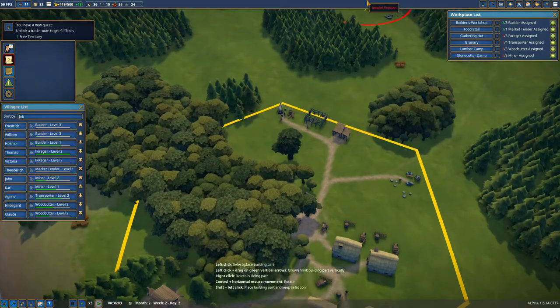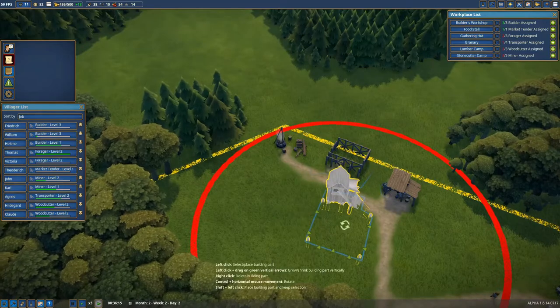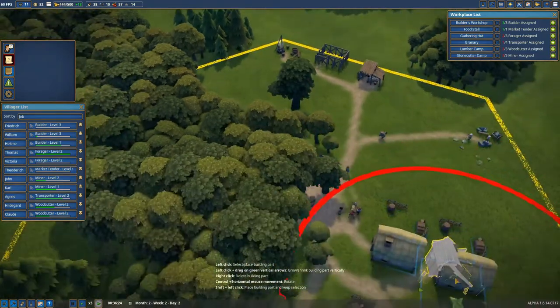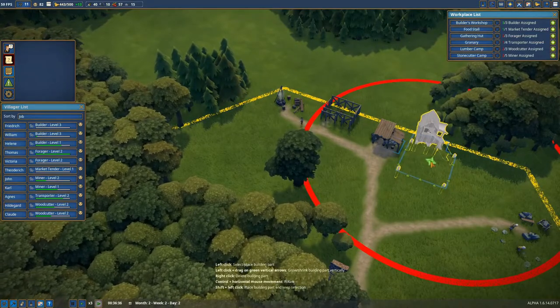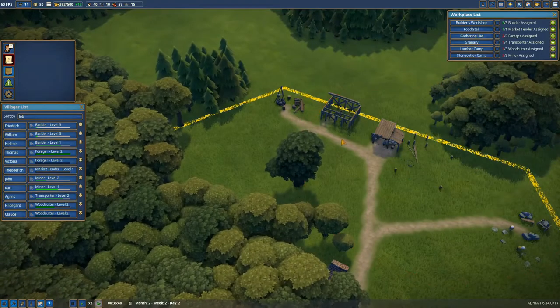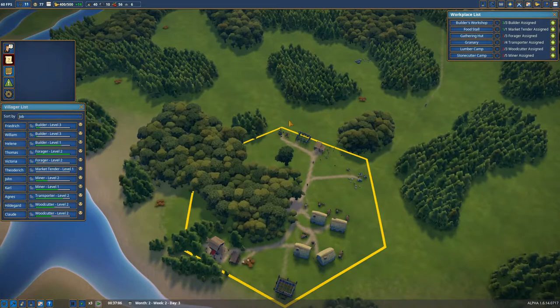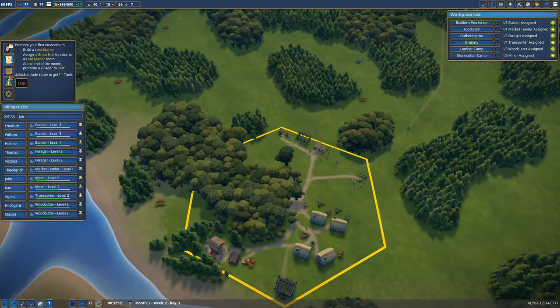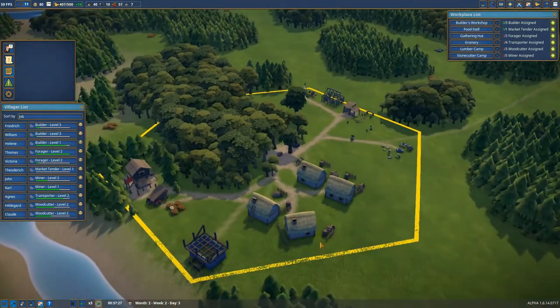All the goods the woodcutter provides we have to store somewhere, and one of the places we will be doing that is in a warehouse. So let's build one. You can see the big red circle — that's not too good, so later on we will be building new ones elsewhere. But for now this will do fine — we just need to make money and get our city going.